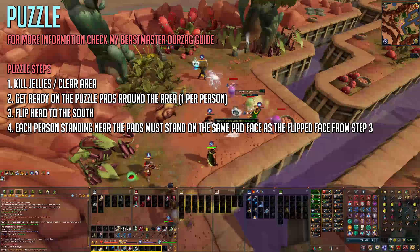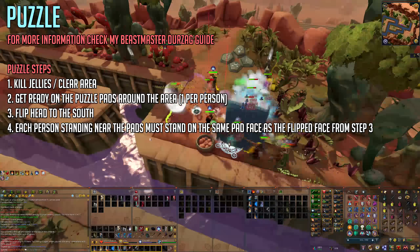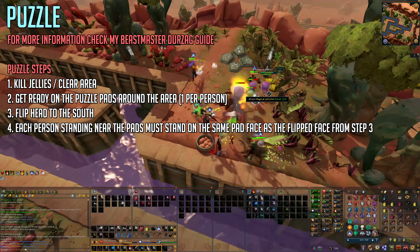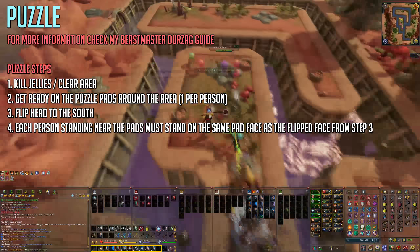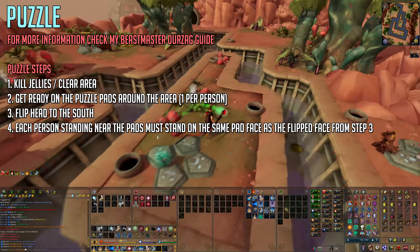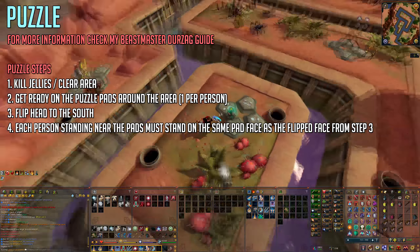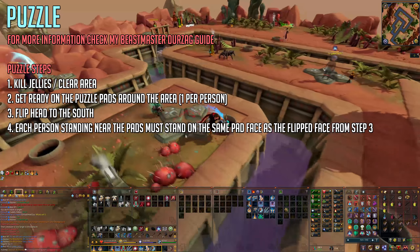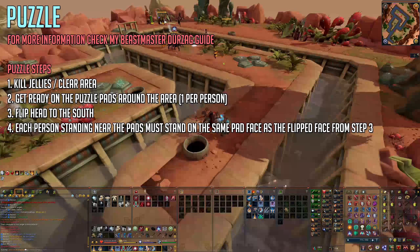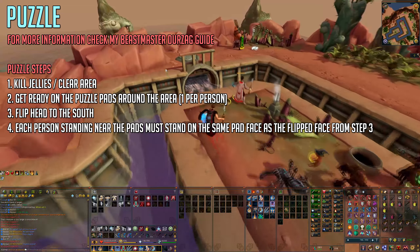Before you can kill Yakimaru, you have to clear the puzzle — something I've mentioned in my Beastmaster Durzak guide. The puzzle involves killing all the jellies around the area, then getting a person on each of the puzzle pads, then one person flips the head to the south, and each person must stand on the same pad type as the face shown at step 3. If you need more information, please check my Beastmaster Durzak guide.